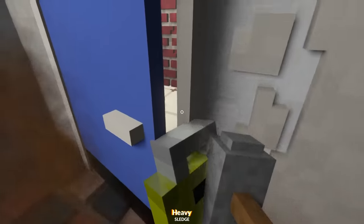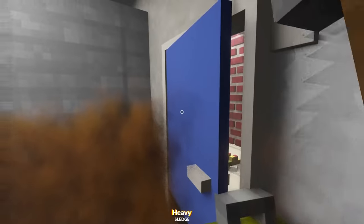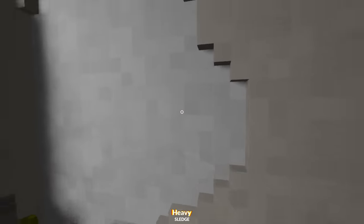Get me out of here. Is this the exit? It's locked. The creator of this map is evil. We're actually locked in here — there's nothing we could do. What's on the TV? Nothing. Get me out of here. Destroy the toilet!